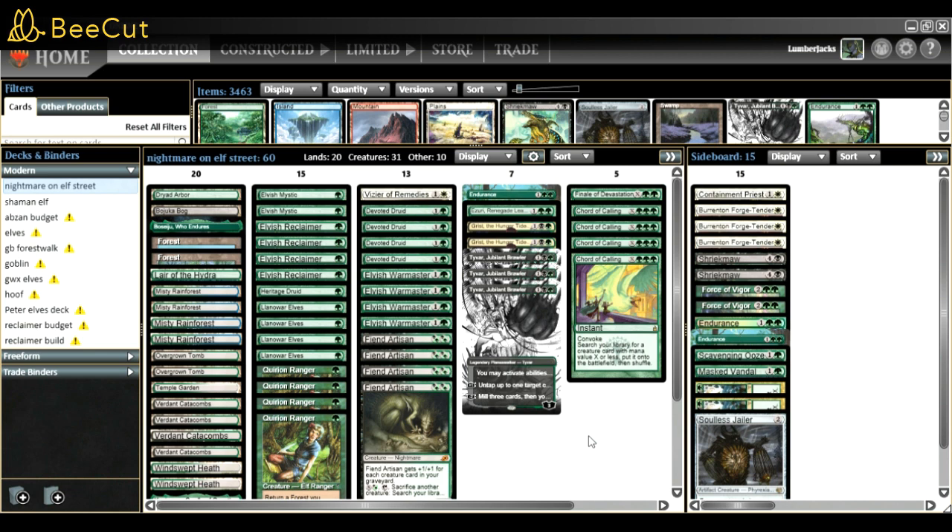I still have one Dryad Arbor, and Dryad Arbor with Tyvar is really good. If we have Tyvar on board and need mana, we can fetch a Dryad Arbor, tap it, and untap it with Tyvar, so one fetch can count as two lands. Fiend Artisan is kind of like a Birthing Pod - it's another tutor, and with Quirion Ranger we can tutor two cards per turn.